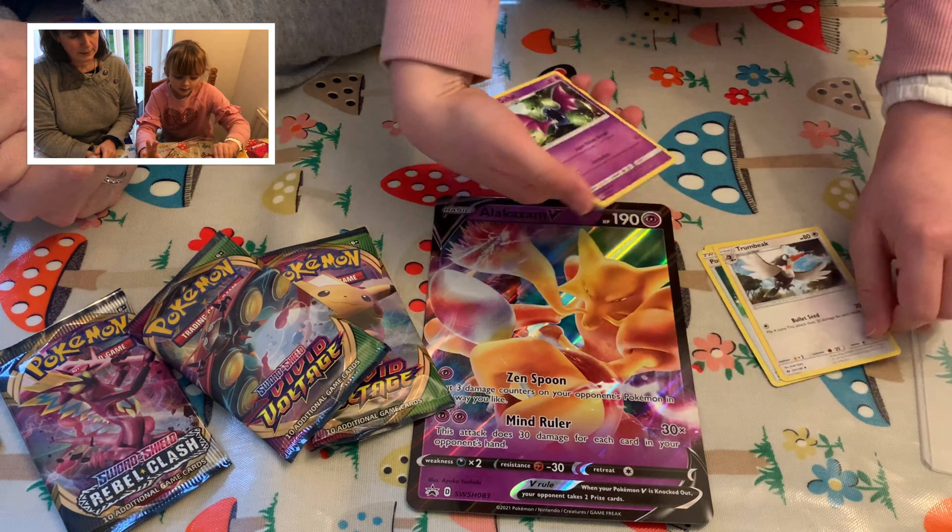Can you help me open it? It's fiddly. We've got our code card — one, two, three, four. We've got an Energy, a Clauncher, a Dusknoir, Electric, a Rockruff, Wishiwashi, Trubbish, Sneasel, Clawitzer. Oh, that's nice — a Pikachu V! That's a lovely one. We'll pop it to the side and put it in a top loader later.